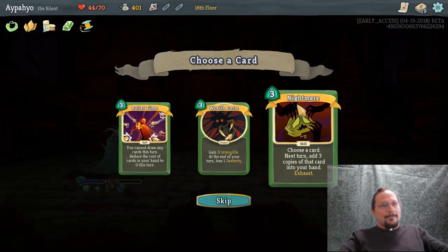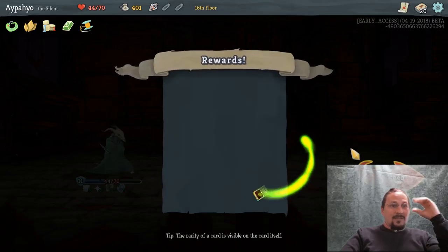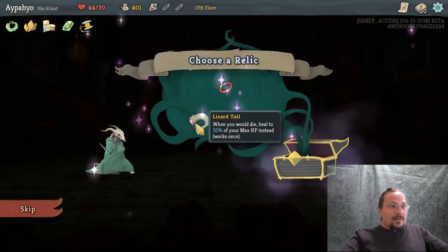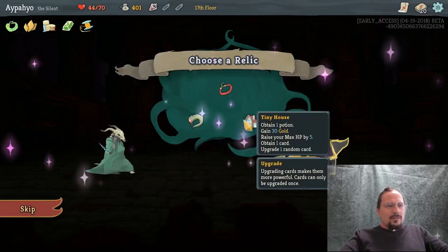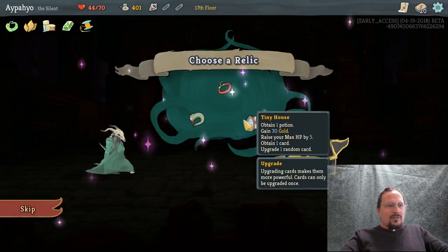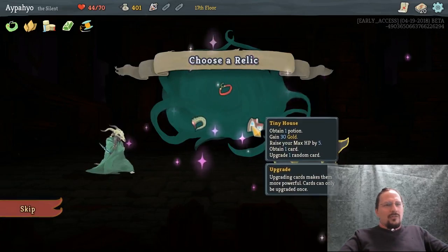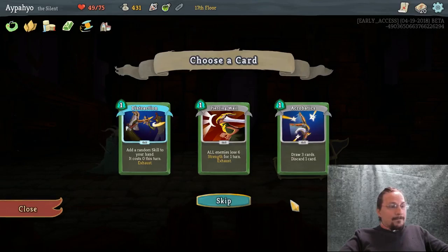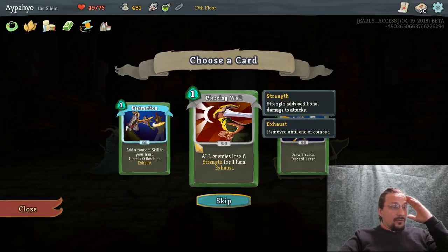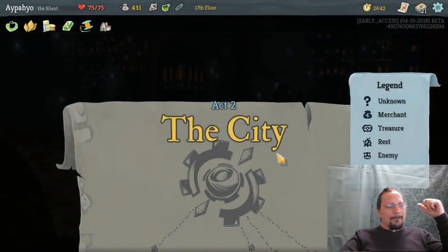Plated Armor of Thorns, 103 gold — that's great. Wraith Form could help us — Nightmare — thinking about all the poison we could have. I'm going for Nightmare. Tiny house is horrible. Do we need more energy? Let's go for Tiny House. Prepared plus. Add a random skill to your hand — it costs zero this turn. Sure, let's be a bit random here. It could be a great skill.